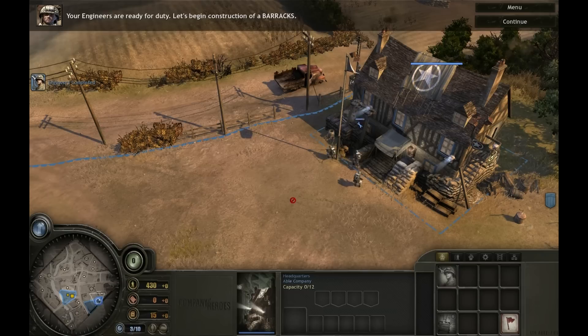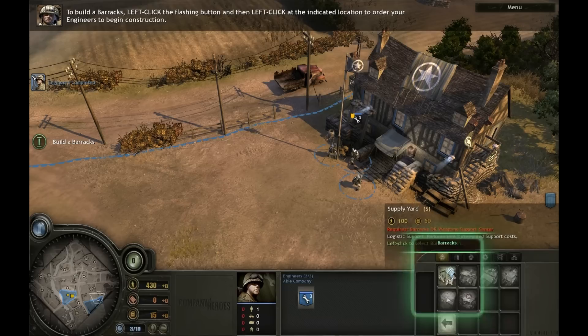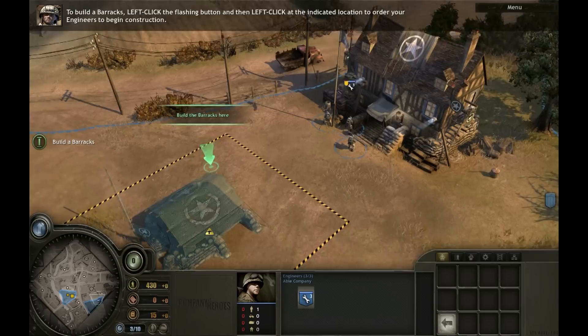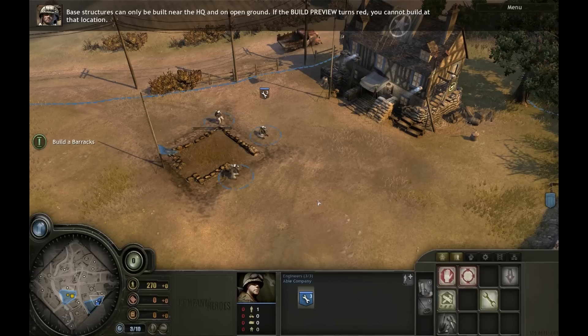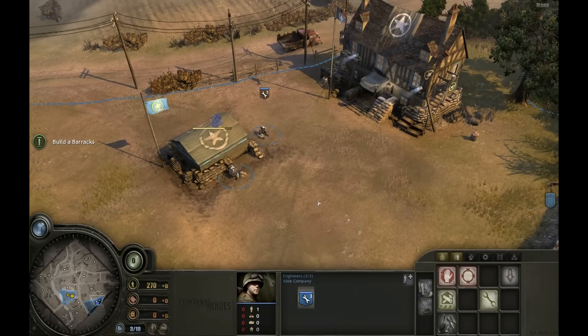Your engineers are ready for duty. Let's begin construction of a barracks. First, select your engineers. Left-click the flashing button to access your base building options. To build a barracks, left-click the flashing button and then left-click at the indicated location to order your engineers to begin construction. Base structures can only be built near the HQ and on open ground. If the build preview turns red, you cannot build at that location.